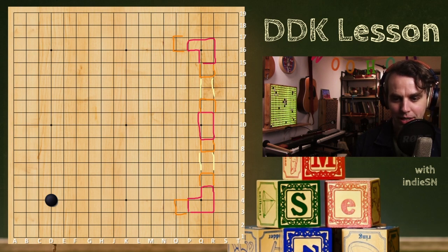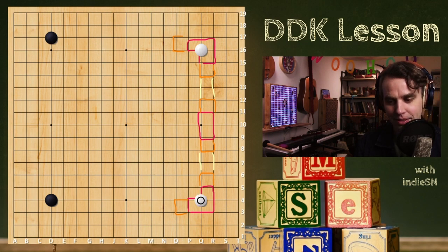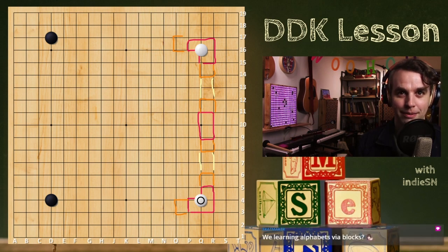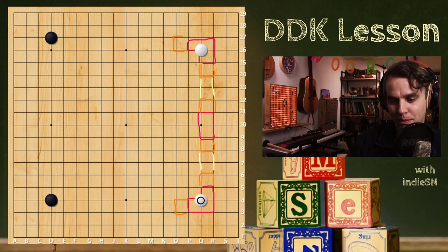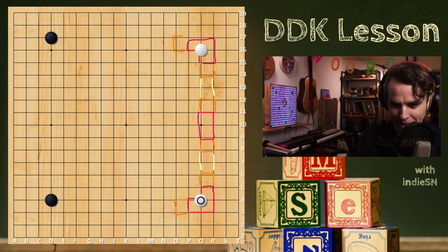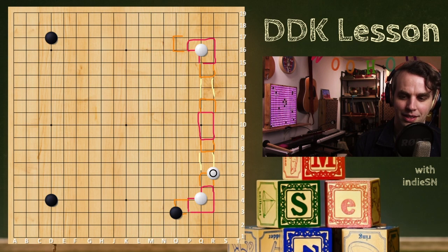Often you'll see a game where white will take one of those big points, then black will take another, and white will take a third. All of your approach moves to the corner are also in those high points toward those hills. If it's black's turn, black does that knight's move approach, and then white often backs off with the knight's move.